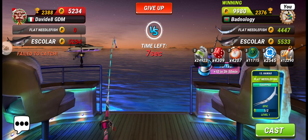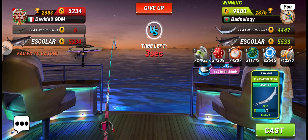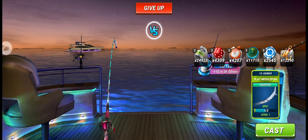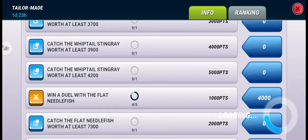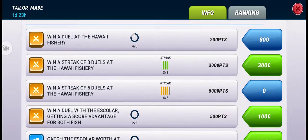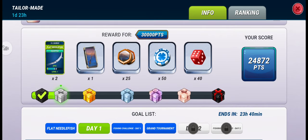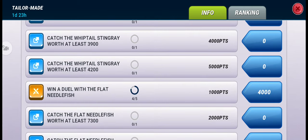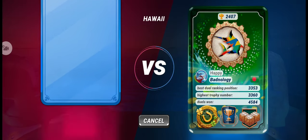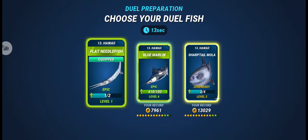Let's hope the opponent doesn't have this fish. With only 5 seconds left, it looks like the opponent doesn't have it so we can easily win. That's our fourth duel won. We only need 5000 more points for the second box, and one more duel win will give us 6000 points — let's go for the fifth and final duel.